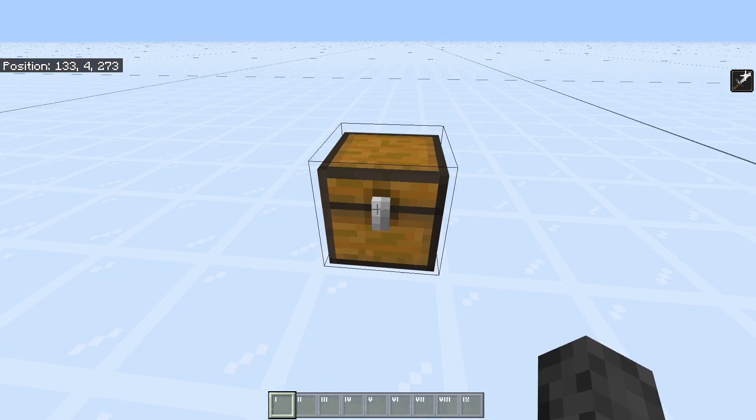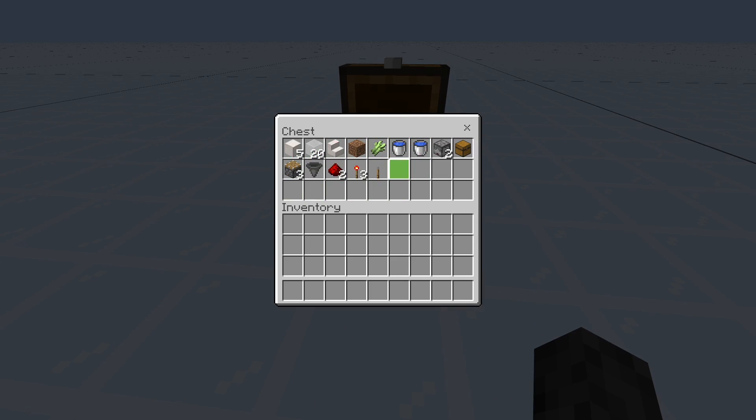It's absolutely tiny. Those are the materials that you're going to need — it's pretty basic. You can use any type of stone blocks, stairs, and glass. You can even replace the glass with stone blocks.